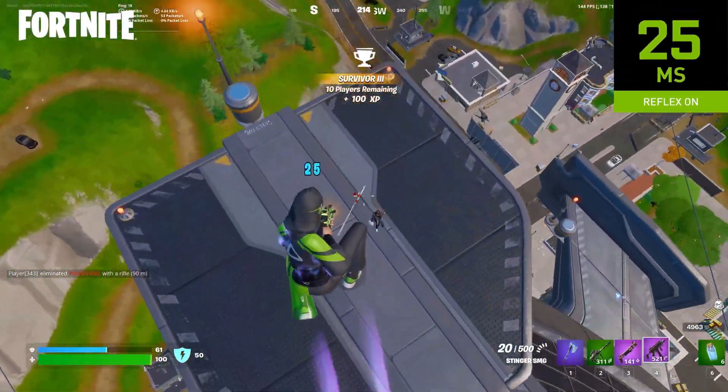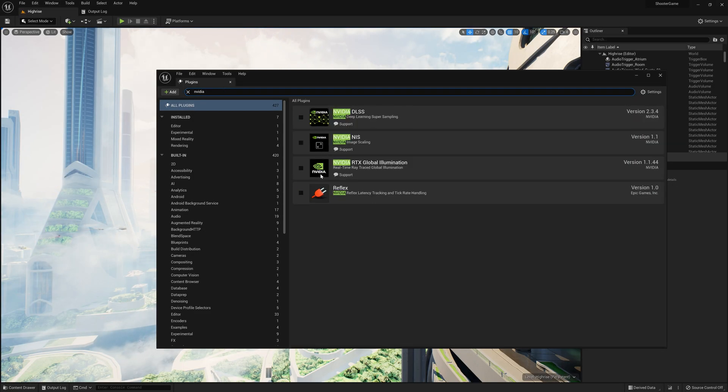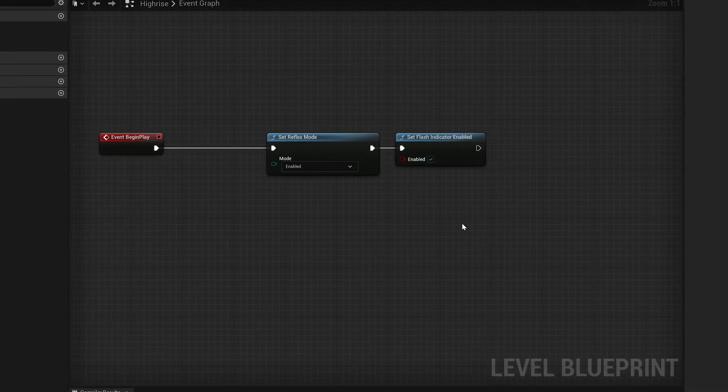NVIDIA Reflex was really easy for us to integrate into Fortnite, and in fact, we've made it a plug-in in Unreal Engine, so that all Unreal Engine developers can easily enable it in their games as well.